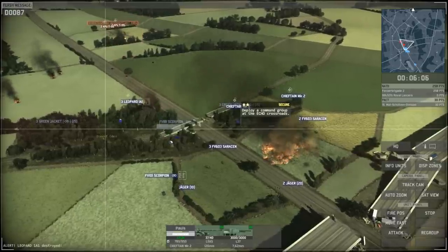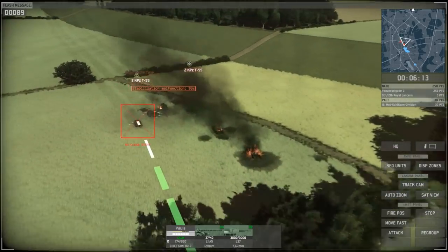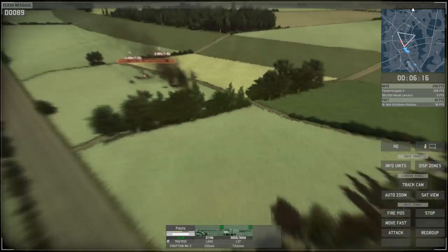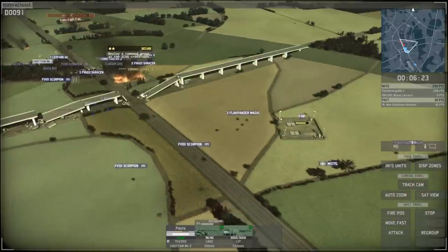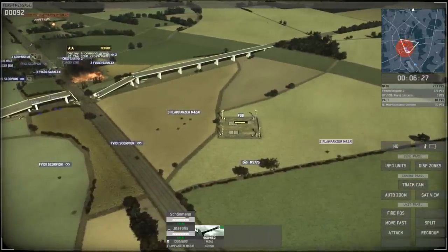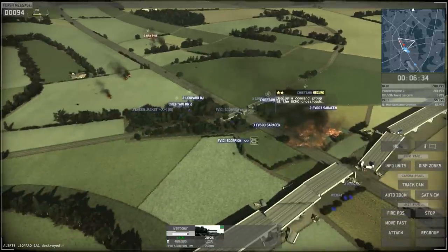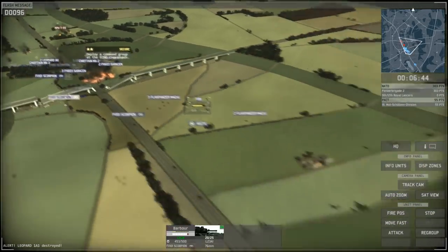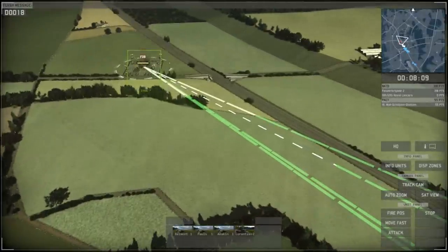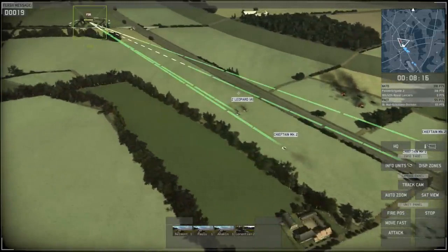The enemy is keeping their distance, which is probably a smart call. It's four on five — I outnumber them but they might outgun me. Someone got hit — I lost another tank. There's an enemy forward operating base up there. You can capture forward operating bases, but in this situation I'm not taking any risks since I've got one right behind me.